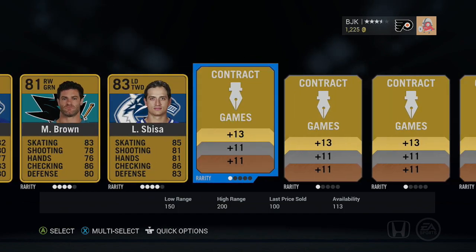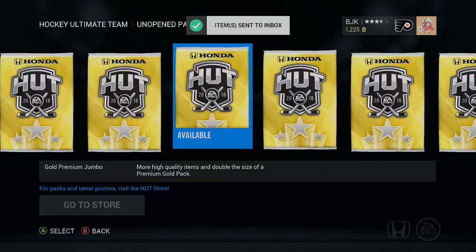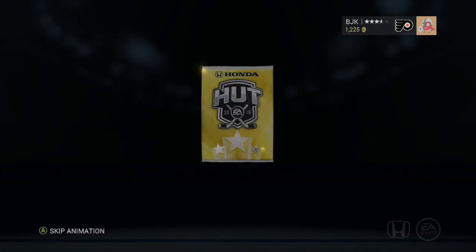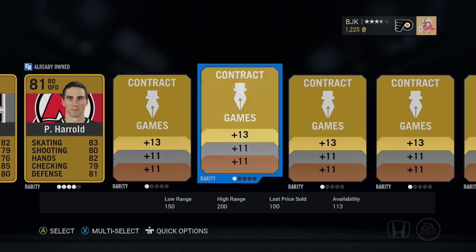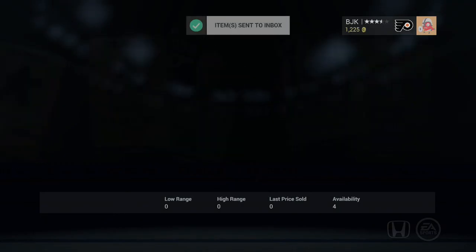Next pack. Skip the animation. Fisher and Harrison - Mike Fisher, love your wife by the way. Jacob Truba, not bad, 85. Continue to roll here. We got 30 of these bad boys to go through - it's going to be a while. Reid Boucher - he's our only rare gold player of that one. That was a rough pack.